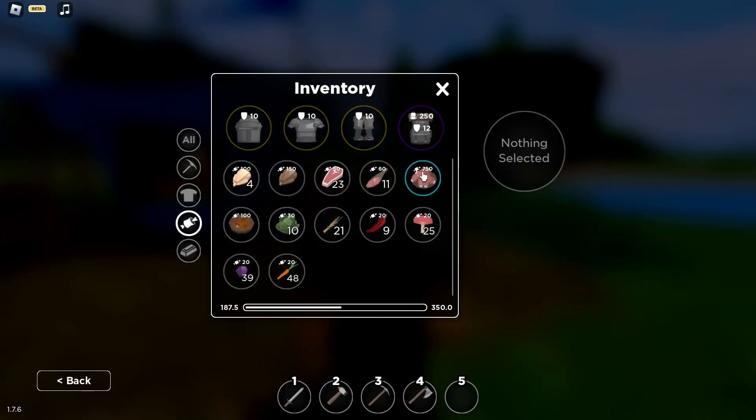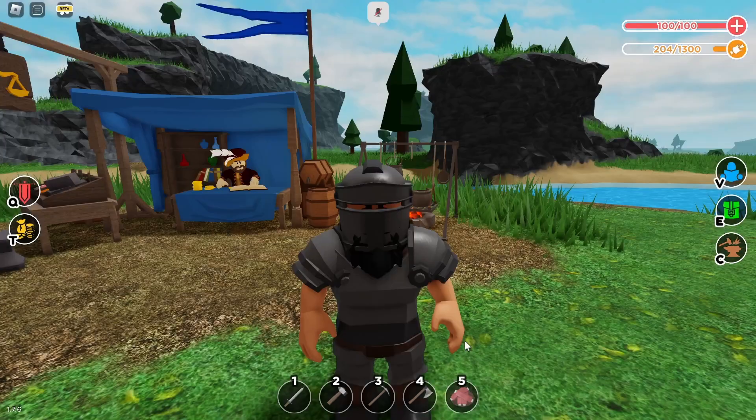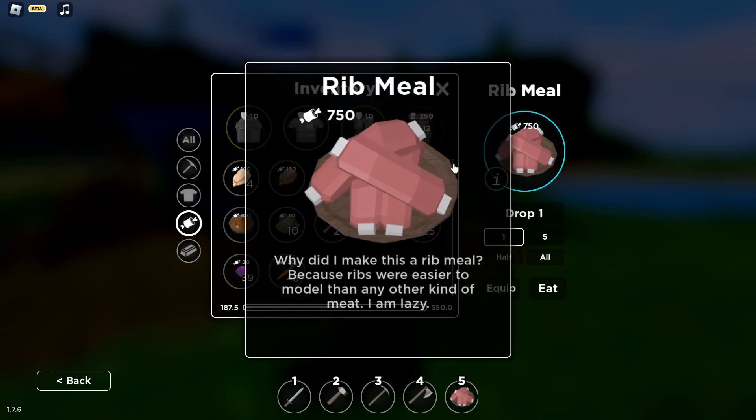Now I can get myself a rib meal. The rib meal is gonna be delicious — look at this: 750. That's good. Why did I make this a rib meal? Because ribs were easier to model than any other kind of meat.